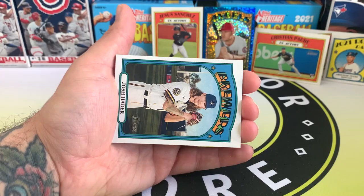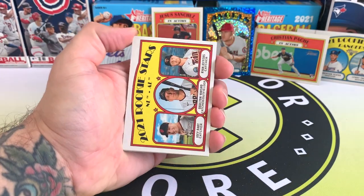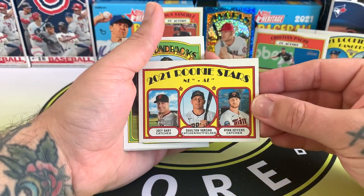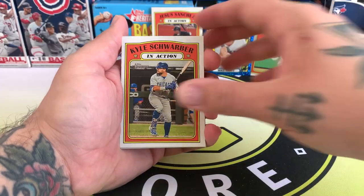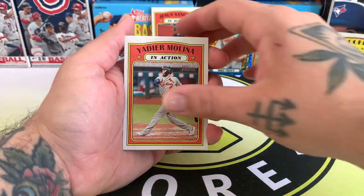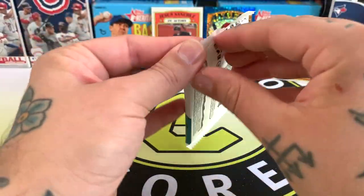We've got another rookie combo, a stars card, Josh Hader, and J.P. Crawford. And another rookie combo card — Joey Bartl, Dayton Varcheo, and Ryan Jeffers. David Pröter, another Kyle Schwarber, and Chris Paddack. Yadier Molina and Matt Chapman. Packed up pretty thick.